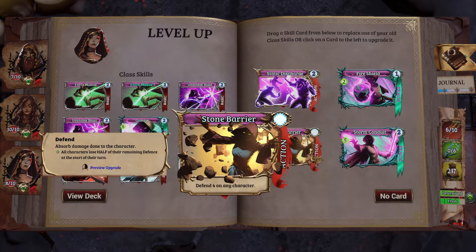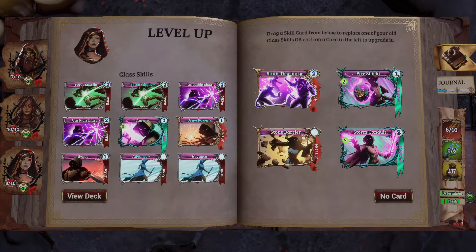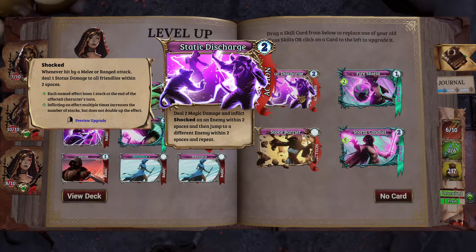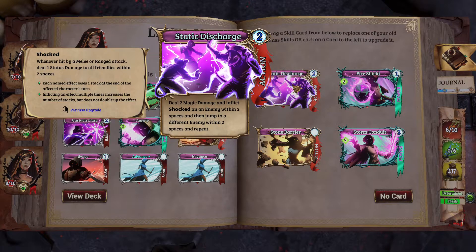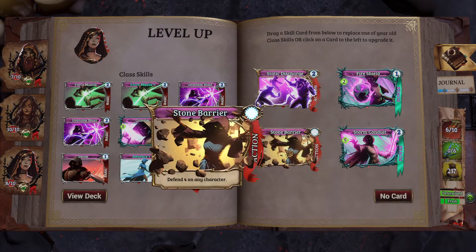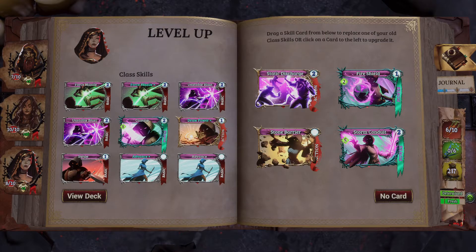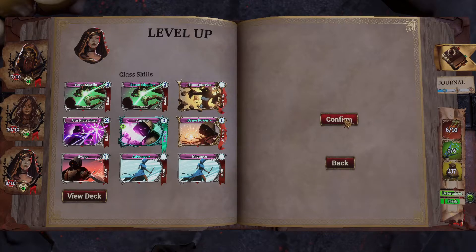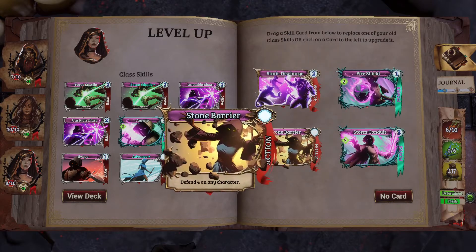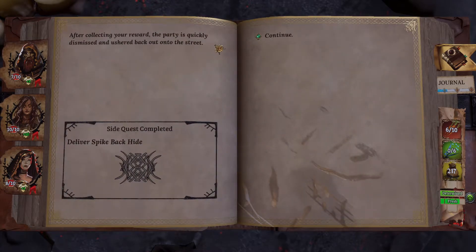There's supplies - and 100 obsidian. That's not food. Clicky reward. The party is quickly dismissed and ushered back onto the street. Side quest completed! Defend four on any character - after playing a card that deals magic damage, do random storm - what? Deal magic damage, inflict shocked on an enemy within two spaces, then jump to a different enemy. Which one seems better? The defend four? Probably. Unstable blast - is that three for two? I have two of them.